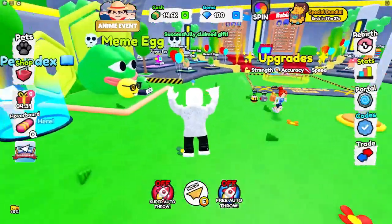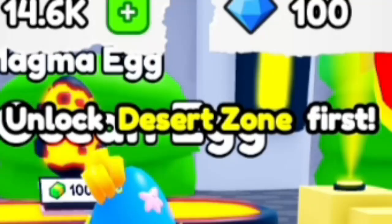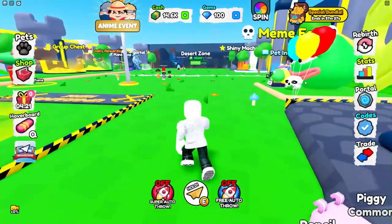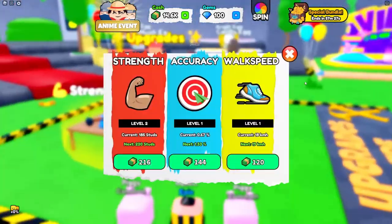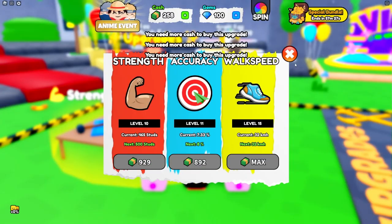We have 14,000 cash already. I'll claim these 100 gems and then open up this egg — three, two, one, go. Wait, I need to unlock the next zone first, that's sad. I forgot we could upgrade, so let's upgrade strength by a lot. Level 10, and this one level 10 as well, and this one let's try level 15 — okay I can't do that.